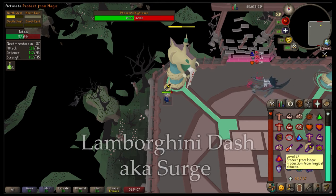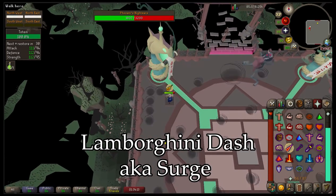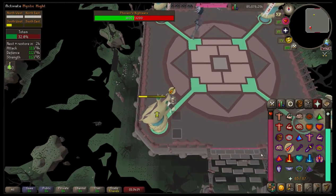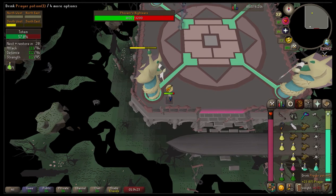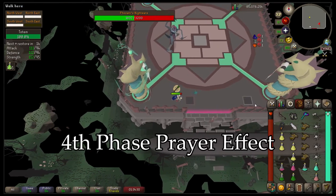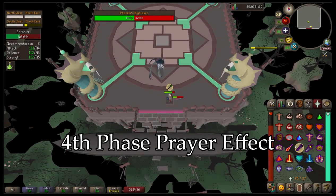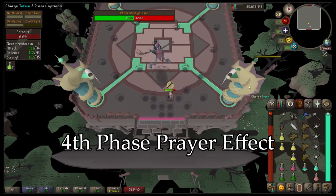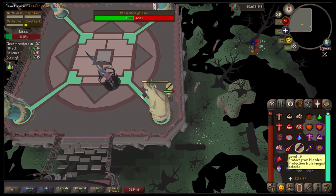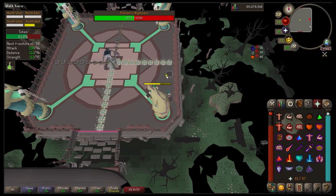The next special attack — I call it the Lamborghini Dash — is where she teleports to one of nine locations across the room and surges across to the other side. If you're standing in her path when she makes that surge, you take a ridiculous amount of damage. It's one of the easier special attacks to avoid — just move out of the way. During the fourth phase, if you're already praying against the attack she's about to use before she begins it, she will turn your prayer off, so make sure your prayer stays active.